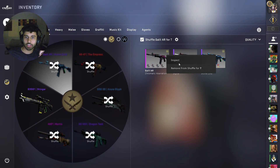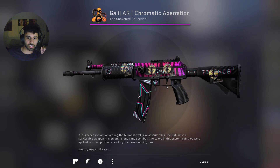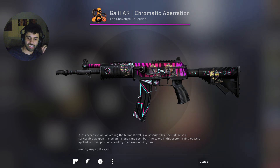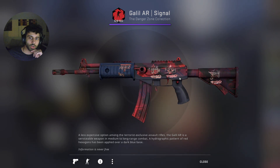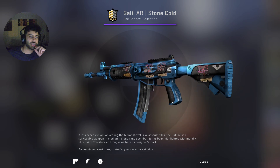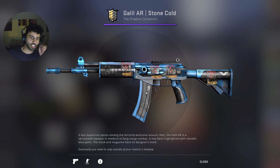Moving on to the T side, I've got a bunch of Galils even though I'm not great at using this rifle. The one I like most is the Galil Chromatic Aberration — it's got a really nice parallax effect, and I went with EG stickers because they have a purple, yellow, and black transition. Problem is they're EG stickers, so not the most prestigious, but they're cheaper than Team Spirit stickers. The second Galil is the Signal — a red skin, so I went with red stickers: Neks, Rigon, Config, and Jerry. The third Galil is the Stone Cold — a really nice blue skin with a simple elegant design. I went with Renegades Holo stickers from Antwerp; I love the color clashing with the orange and yellow against the rest of the skin.